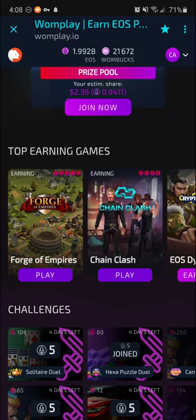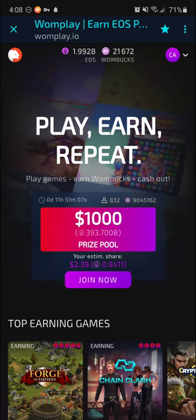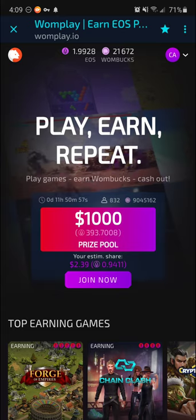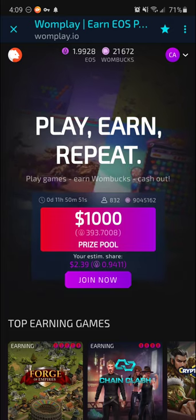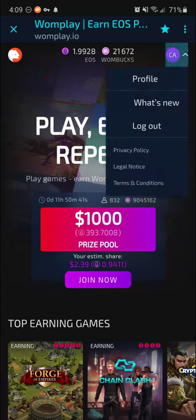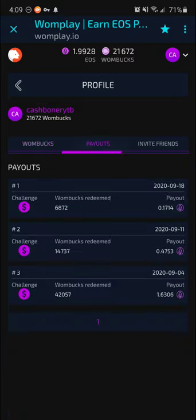The way it works is you get Wombux for completing tasks. Every week there is a pool — right now starting at $1,000 worth of crypto per week. You join the pool and depending on how many Wombux you contribute, that determines how much you get paid. Right now my estimated payout is 0.9411 EOS, which would equate to $2.39 US. I've already cashed out a couple of times — you can see several payouts on my profile. The best one was the first one I did.